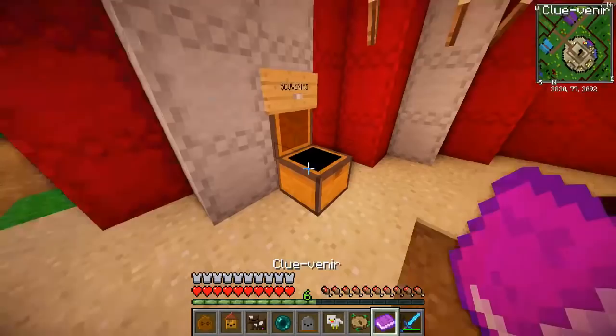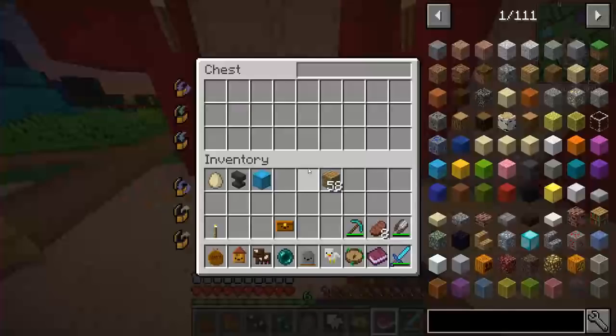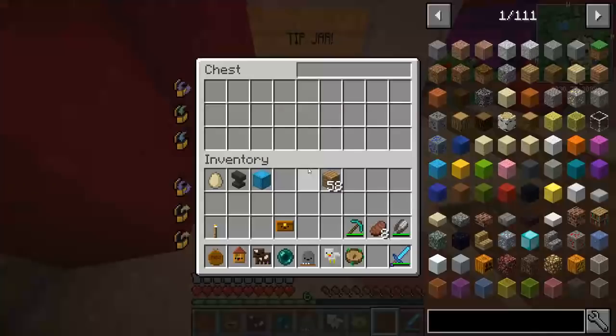Souvenirs — kluvenir! I like the name of this book. Follow the rainbow at spawn to take on a challenge. Ooh, what does that mean? Quite vague. Also, I'm gonna put the light blue wool, the anvil, and an egg that I somehow picked up in the tip jar. There you go, Lizzie — enjoy your gifts.